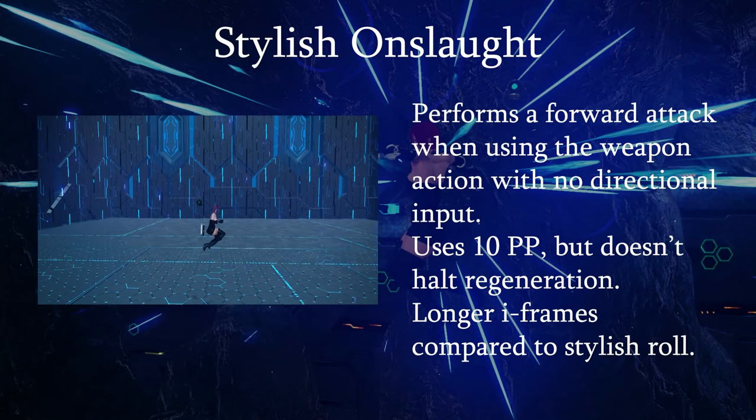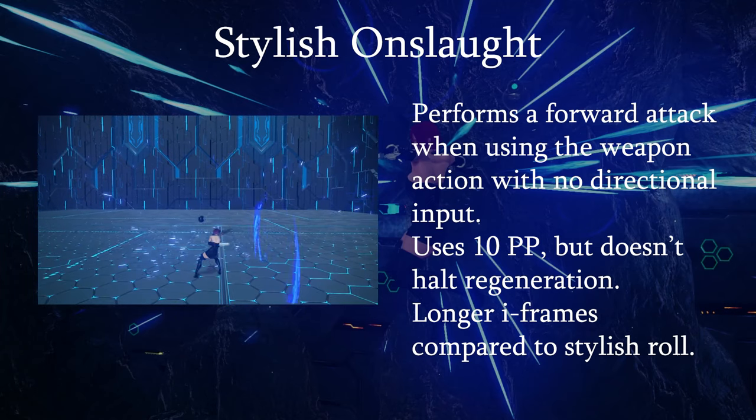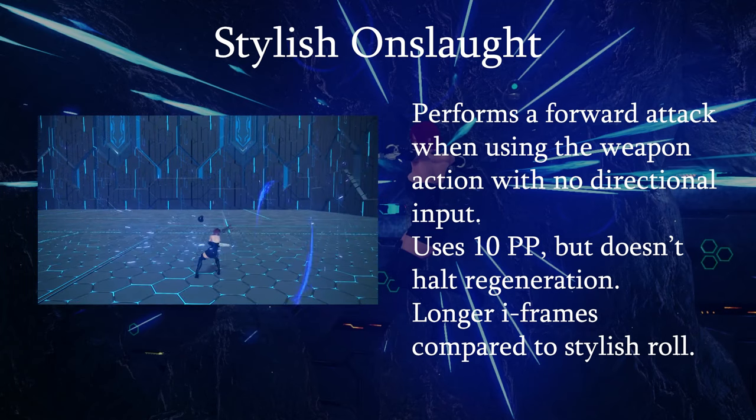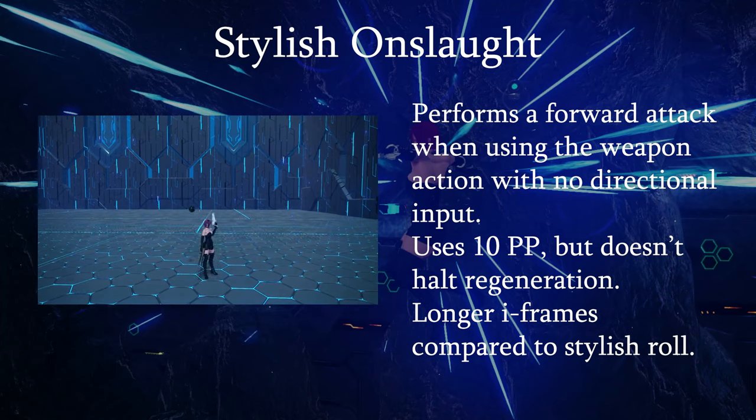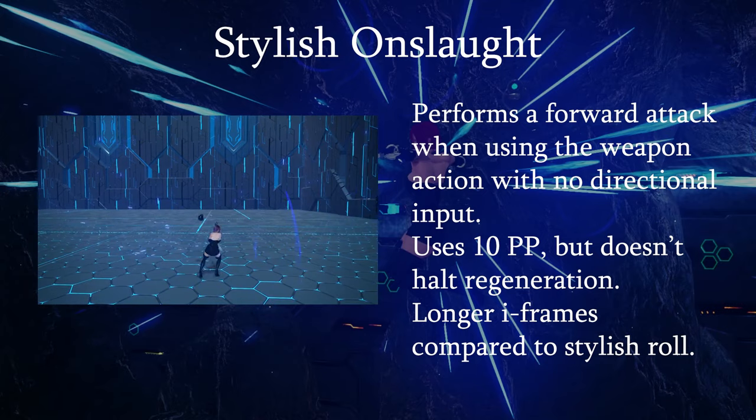Stylish Onslaught does a hard-hitting forward attack when you hit the weapon action with no directional input. It does use PP like a photon art, but it doesn't halt your natural regeneration. It also has longer invincibility frames than a standard Stylish Roll.